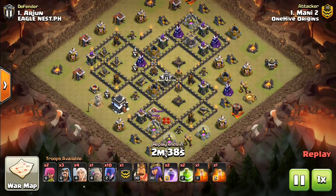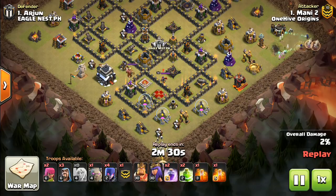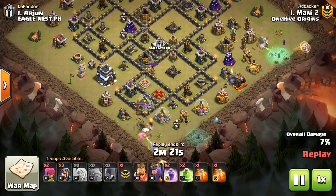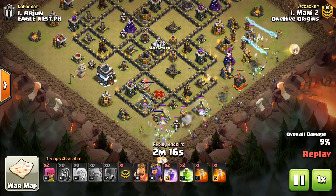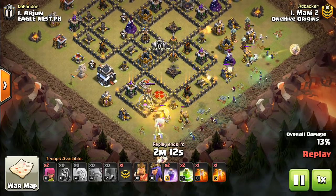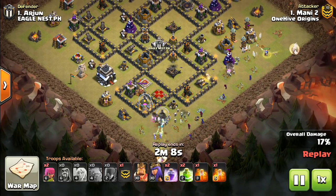So let's go ahead and start this video. This is the one thing you can do as a Town Hall 9 to give yourself the best chance of defending. What are you defending? Well, you're really defending witches — that is the main thing people are using at Town Hall 9. My one tip — this is going to be a quick video — is put your CC in the middle of your base and put Valkyries in it, at least two if not more.